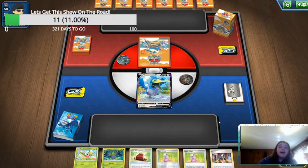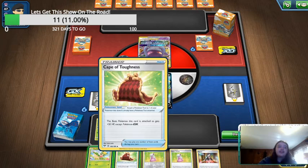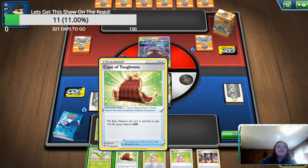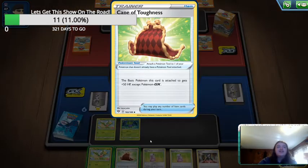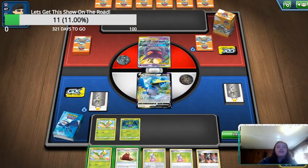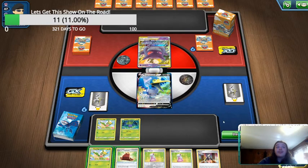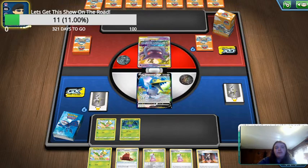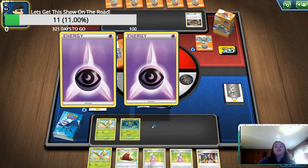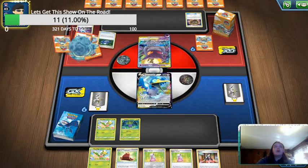I think we're gonna pass on any benched. He's starting with a Gengar Mimikyu setup. I'm gonna put the Deerling and the Oddish out, get the Cape of Toughness on Cramorant — what the heck, can I not attach a tool turn one? Why can't I attach this? I hope I'm not just having a stroke but I cannot figure out why I can't put that on. He's got the Unidentified Fossil, the Spinner, some energies, and he might Horror House turn one.